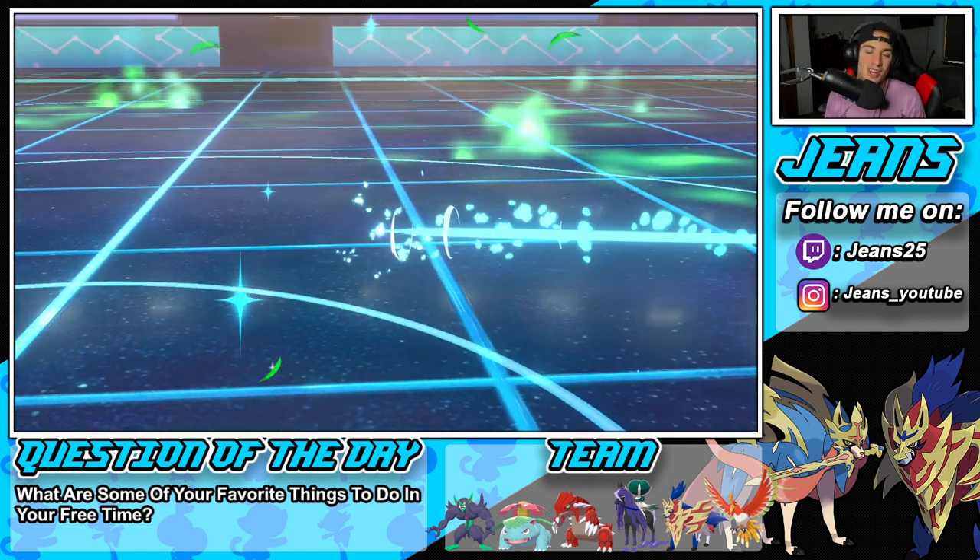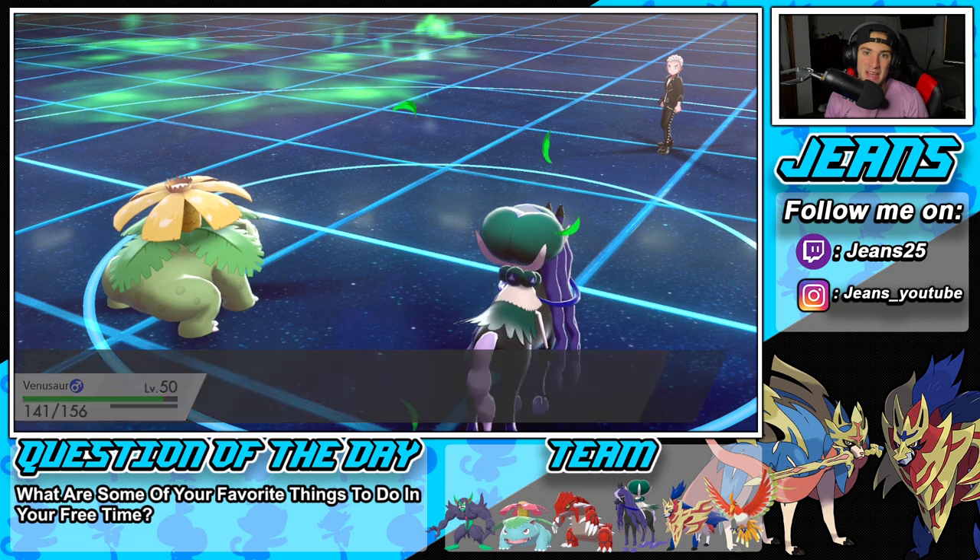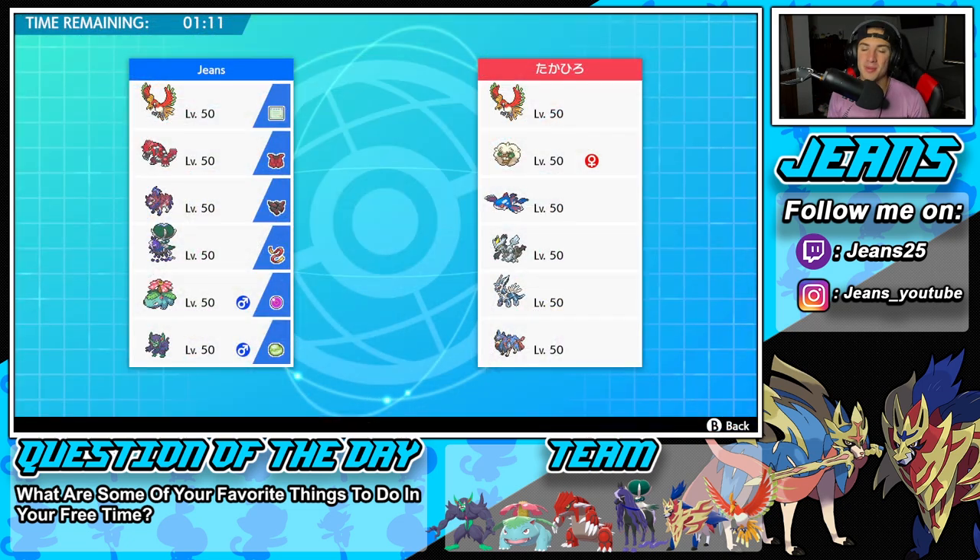Let's hop to our second battle. Second battle coming at you guys. Let's guarantee ourselves a winning record in today's video. We're going up against a Ho-Oh as well, and then he has Whimsicott, Kyogre, Kieran Black, Dialga, and Zacian. Pretty strong team.